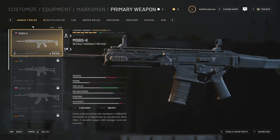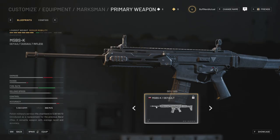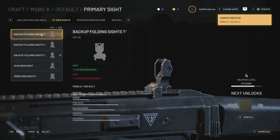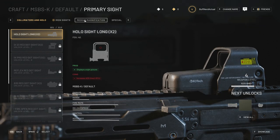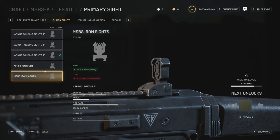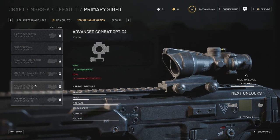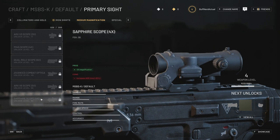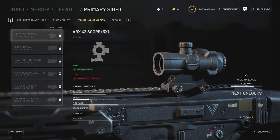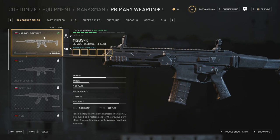Starting off with assault rifles, the first weapon is the MSBS K — a Polish assault rifle firing 5.56x45mm NATO. If we go ahead and customize it, you can see different optics: one-times like holographics, different iron sights which you'd want for canted mounts, medium range three-times and four-times like ELCANs, up to five-times, and special infrared thermal optics that unlock later. So you can customize everything — we'll get more into that as we go through.